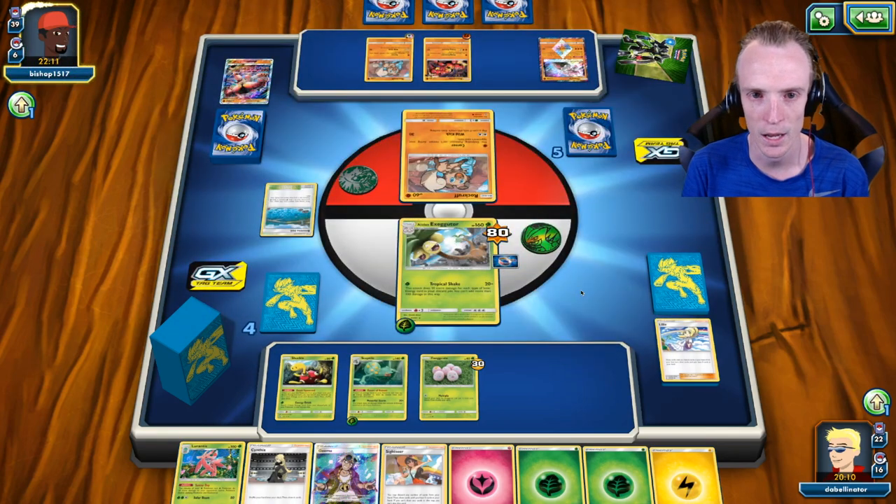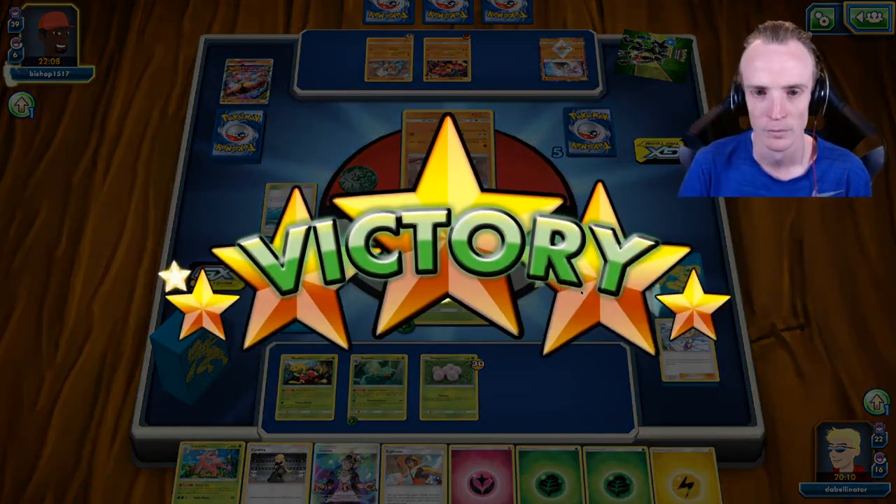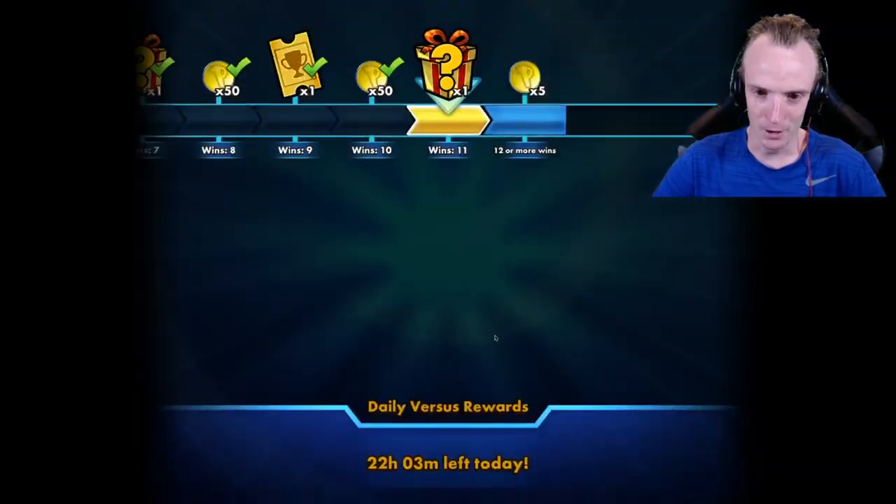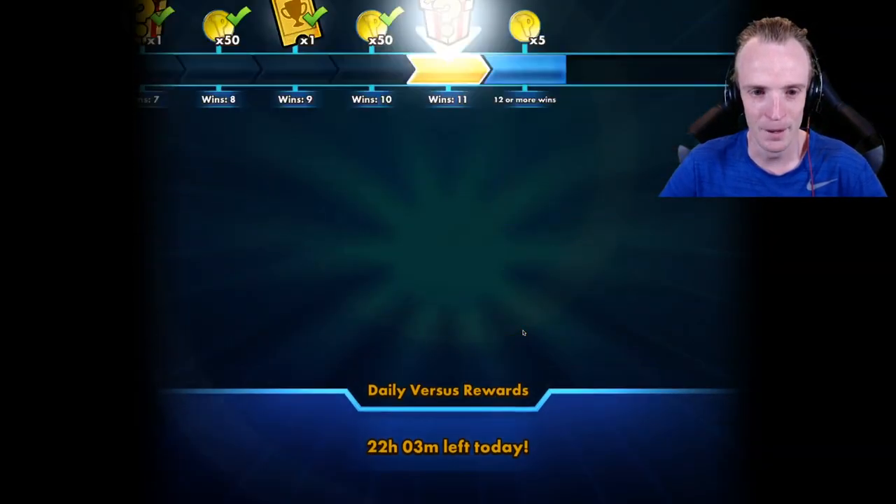Does he have the Guzma in hand to be able to take down the Sceptile? No, he doesn't. Wow, that Sceptile came in clutch to get me up in that game. And it is time to rate this deck.